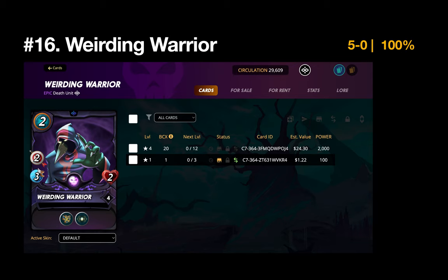Number 16 is the Weirding Warrior — another ranged Death monster that gets good protection, with low health and nice damage. I love its shatter ability. This is the first undefeated card in the top 25 — and I'll give you a hint: there's one more.